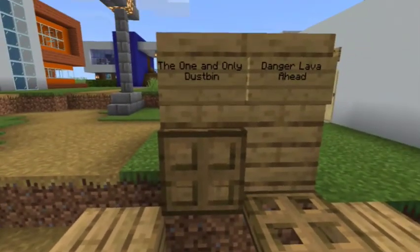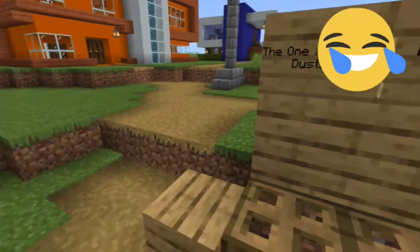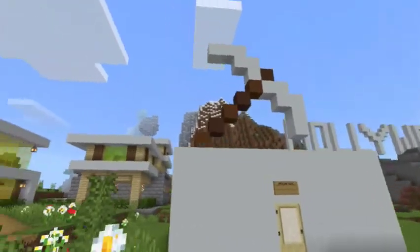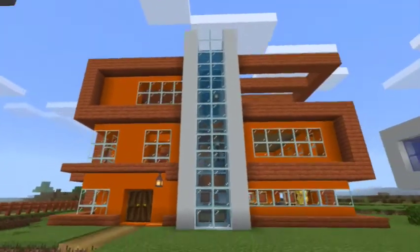This is the dust pin — the one and only dust pin. Who is Alpha Freeze? This is the mine area. We will see the upper one. This is our weed area, guys.